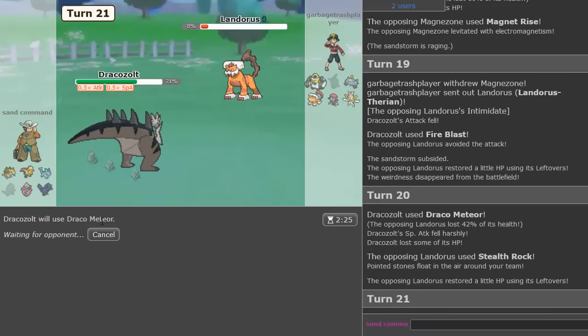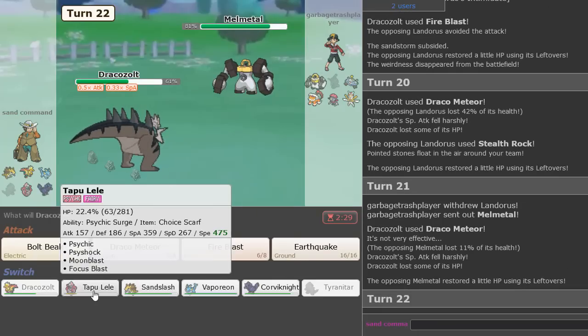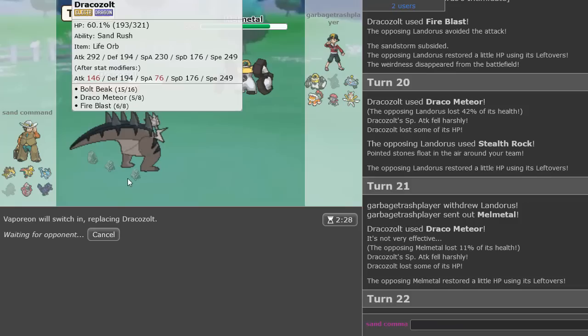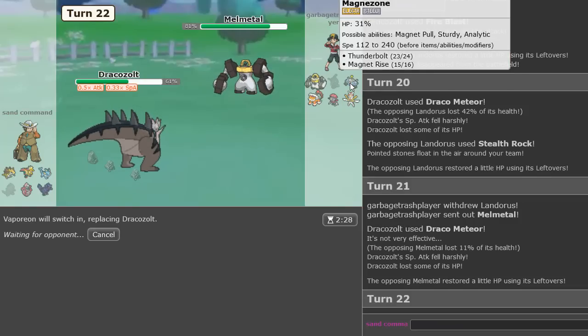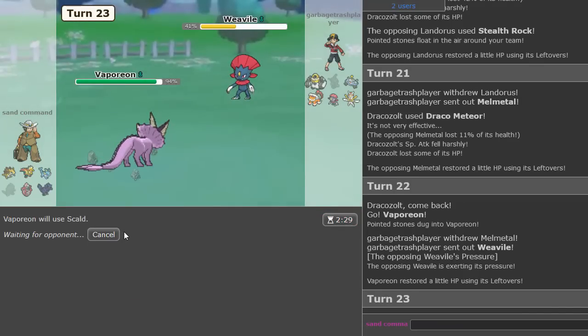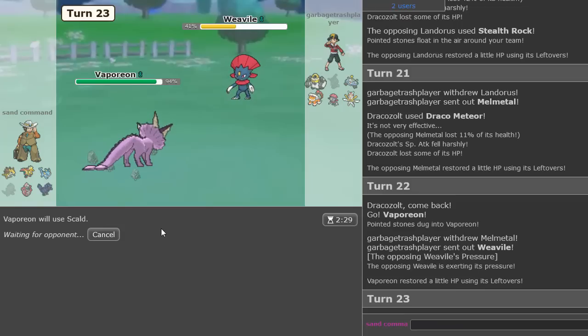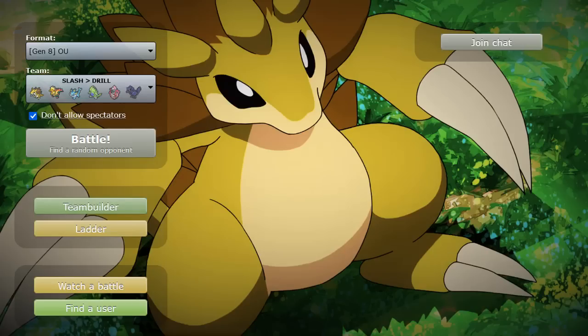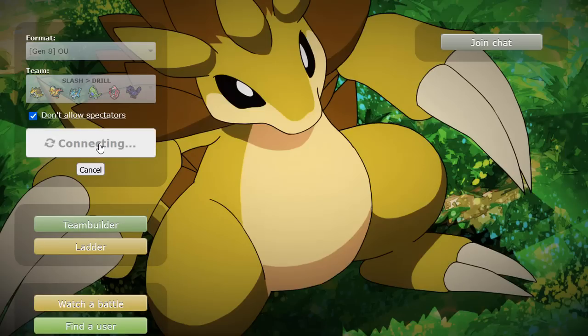I go Vaporeon here — that's why I kept Vaporeon over Ttar, because Vaporeon can switch into Double Iron Bash without getting too weak. Magnezone comes in and they do exactly that — nice. We just Scald immediately and hopefully get a burn. He burned — that's kind of crazy. They went hard Kartana and forfeit. Beautiful, game one right there! Sand got a little damage but not really the game I was looking for — I'm looking for a Buzzwole game. If I can find a Buzzwole that would be fantastic.